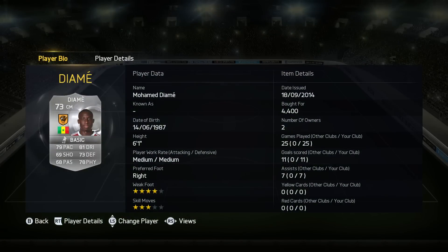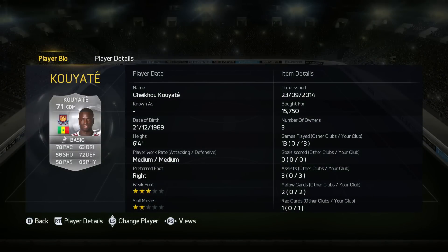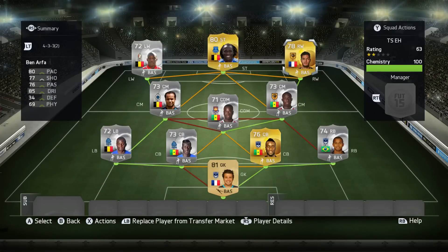The two fullbacks have got medium-medium work rates, which is nice. Then we've got Mohamed Ziyame, who I've called the silver Yaya Toure before — this guy is incredible. I got him for 4.4k very early on, he's like 20k now. And then we've got Koyate, West Ham's CDM — he's an absolute monster as well, 6'4", quick, and that 86 physical is very appealing. And then we've got Jujo Afoie, a player that's been very good since FIFA 12, and he's quite good for this team in general.